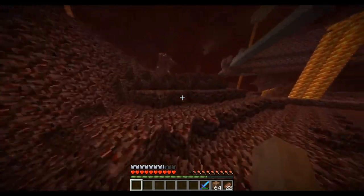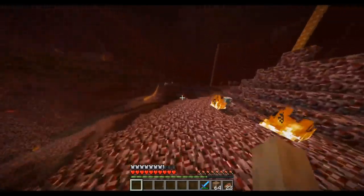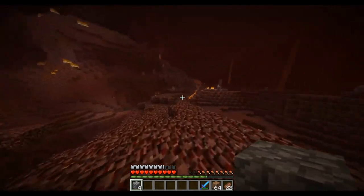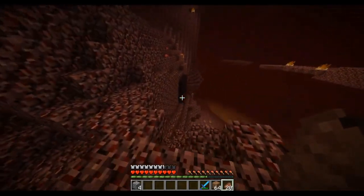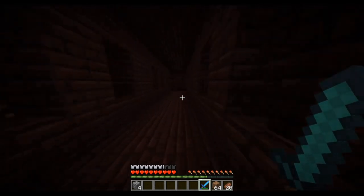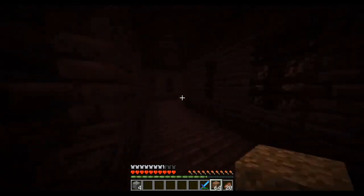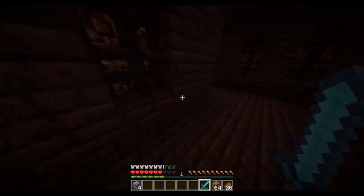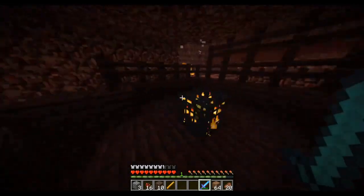I remember the nether fortress kind of just stuck out of a wall, so it shouldn't be too hard to find. Some piglins don't have golden swords - I thought they always had golden swords. I need to be careful - in this update they introduced wither skeletons. Oh, that's just a blaze - you know why I'm here. Might as well grab the rest of this nether wart while I'm here. I remember seeing quite a few blaze pockets out here.